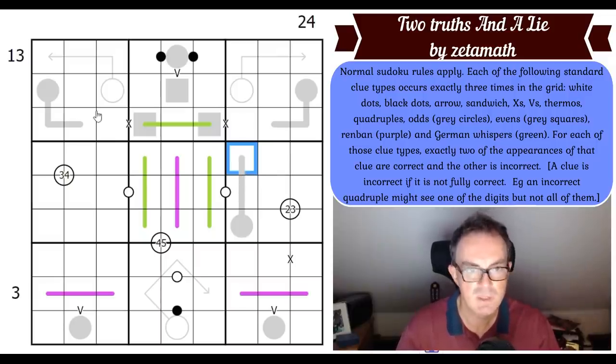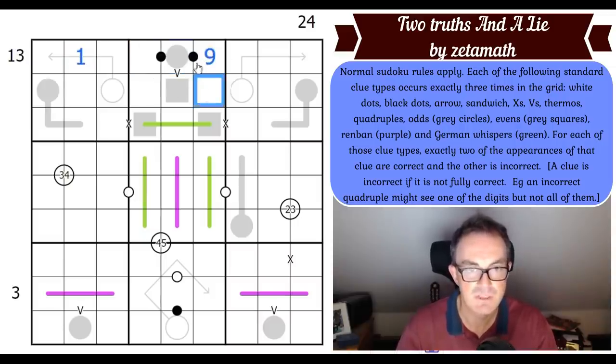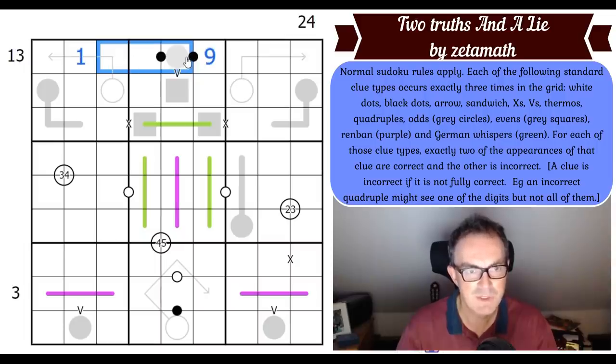Let me run through the clue types. Standard arrows: if this arrow was true, these three cells would add up to the circle. White dots: these would have to contain consecutive digits if they're true. Black dots: one number must be double the other in some order if it's true. Sandwich clues: if correct, they tell you the sum of the cells sandwiched between the one and the nine in each row or column. So if those three squares added up to 13, this would be a correct sandwich clue. Note that the black dot could be lying.